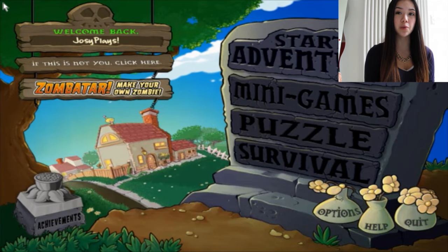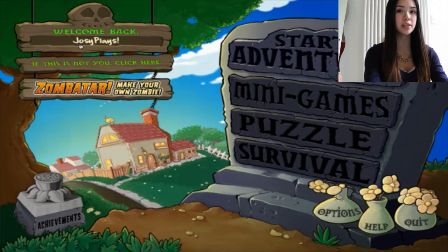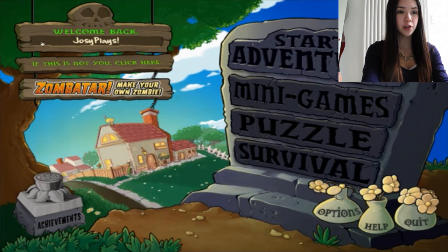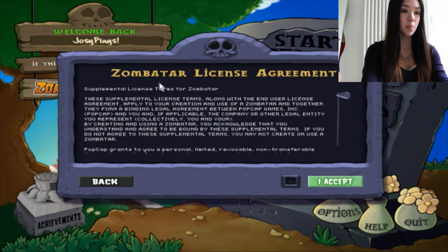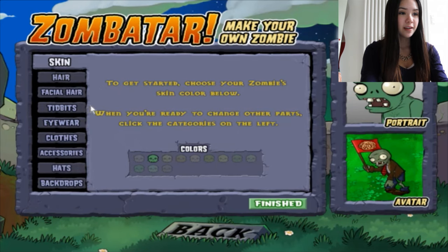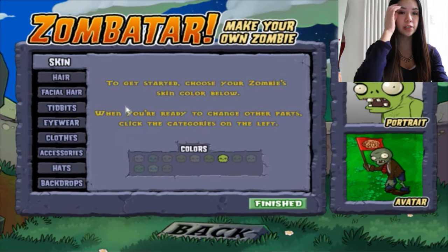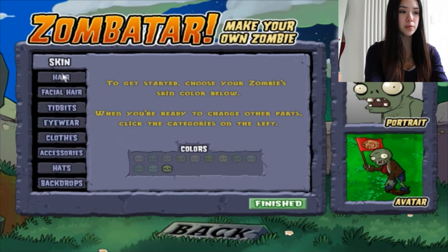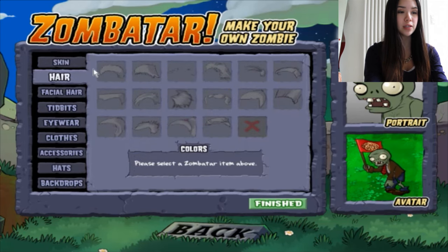So we are in Plants vs Zombies right now. I just opened up a new account which is called Josie Place. So I'm just gonna make my own zombie avatar first of all. My Zombatar is the zombie that will be the leader of the group when there's a huge group of zombies arriving — that will be like my personalized zombie.